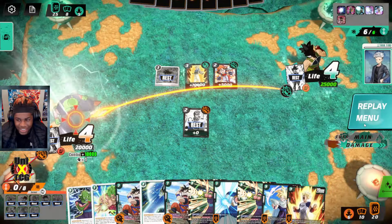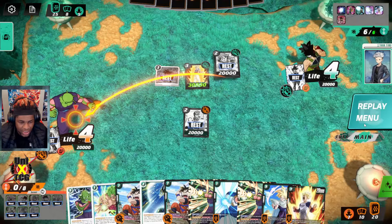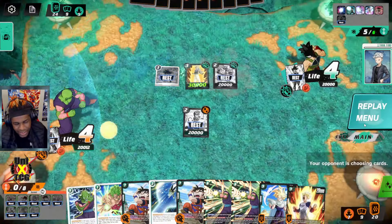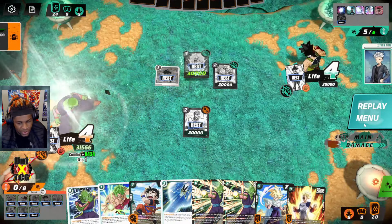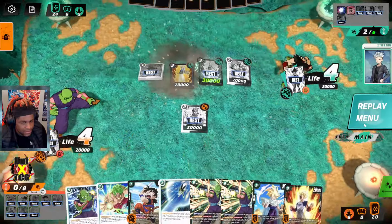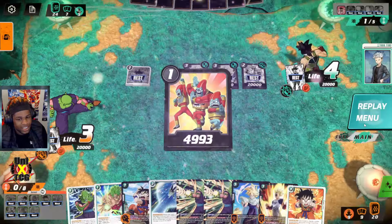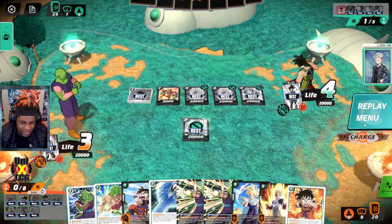Something happened there I don't understand — honestly that was a low elo play. No offense, but you should have let that one go. Now we're at critical mass — eight energy to his five plus an energy marker. We have a little combo coming, throwing out Trunks just in case we need the energy bump. He's not attacking the Gohan, which I think is also a mistake — that Gohan is going to lead to extra mileage.